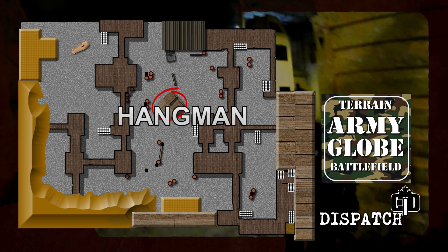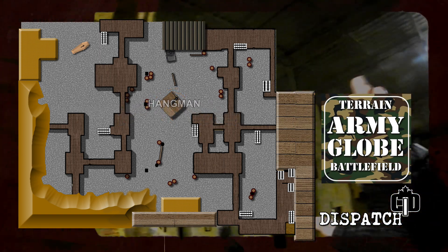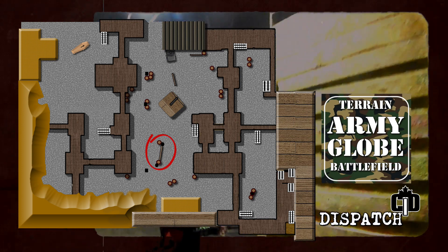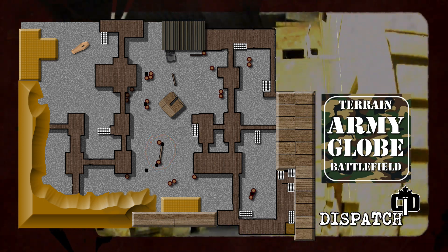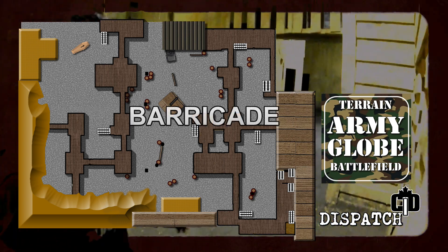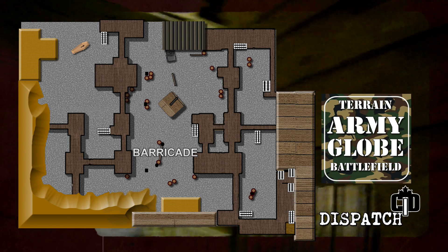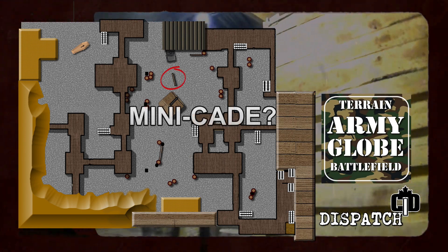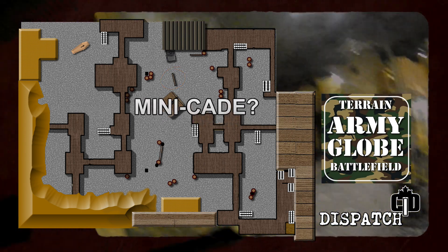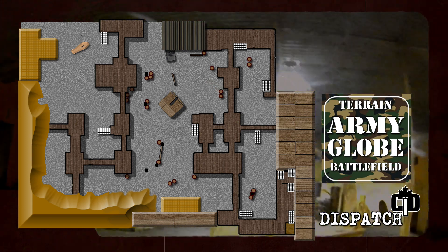Now here you've got hangman. It's moved to different places over time, but it's always hangman. Now this is a new area here, which I've only played on once — it used to be where the jeep is. I think the best name for this would probably be just plain old barricade. And you do have kind of a mini barricade here as well. There's no question this is a dominating barricade in the middle, so we'll call it that.